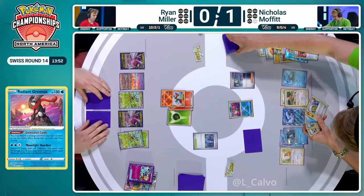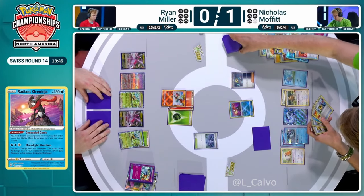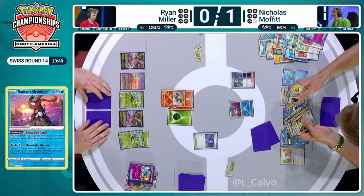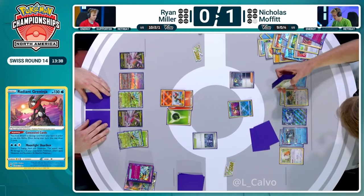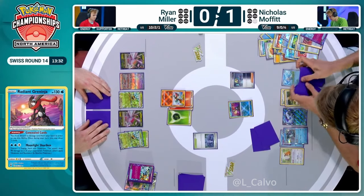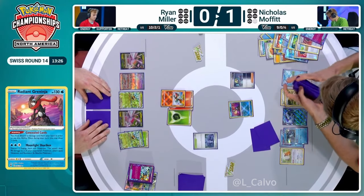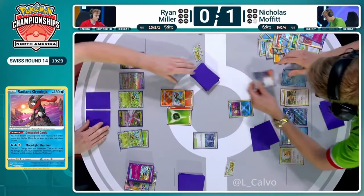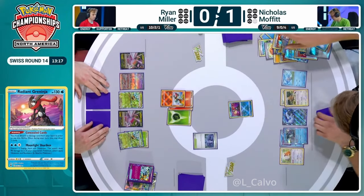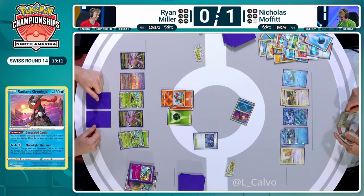Getting a KO with extra damage on Greninja is going to be big. Of course you do hit for Water Weakness on the Charizard, and it doesn't have 180 hit points. This is another great way to offset the prize race — you put yourself back on evens and force Ryan to move your single-prize Pokémon out of the active position. Nicholas knows all the tricks with this list. It's one of the advantages of playing a deck that's been around for a year — you know what you're doing. Nicholas literally plays no new cards from Twilight Masquerade — it's literally the same list as before, just changing some basics to respond to the meta, going for 70 HP over 60 to survive the Dragapult damage.